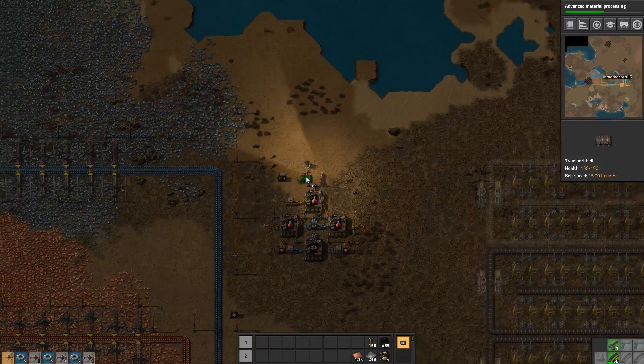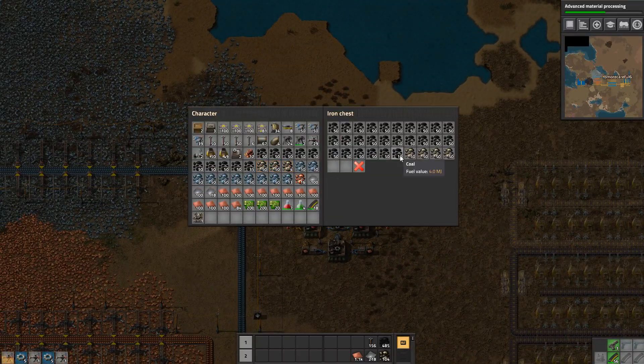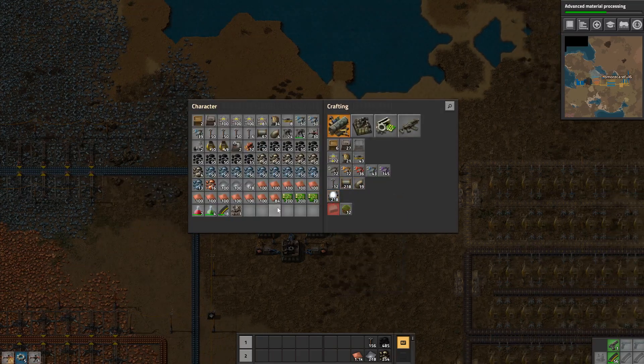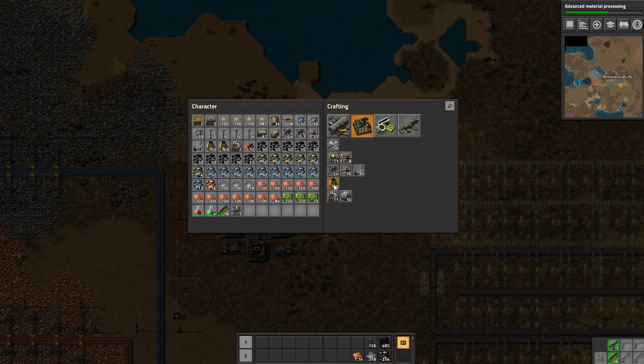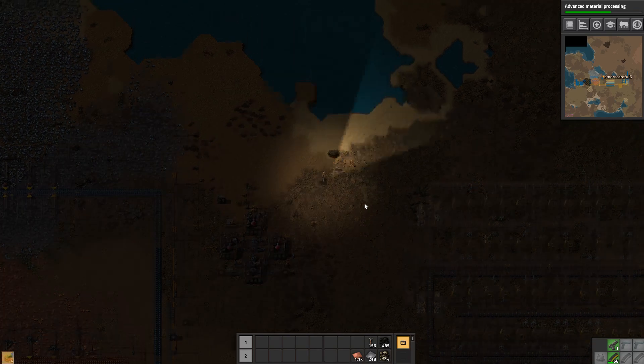Oh no, I only have four stone. There's no way with all that mining for stone I only have four stone. Although I did just uselessly build all these furnaces - I wasn't thinking. I could change over to advanced processing already.